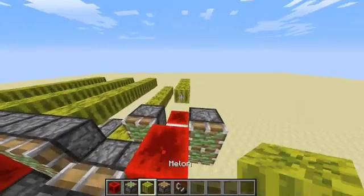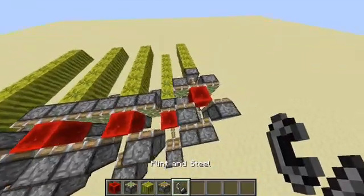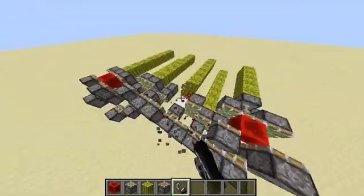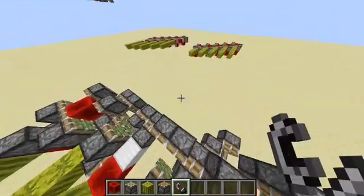Isn't this absolutely horrible? Nobody wants this. So what I want to show you in this video is that you can throw away the stupid backwards extension which goes 7 blocks to the side and only 1 block backwards.